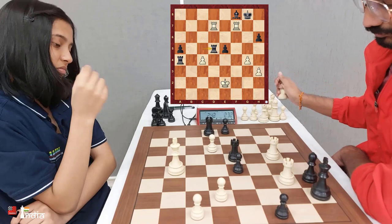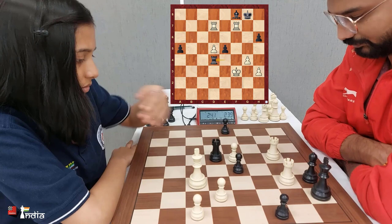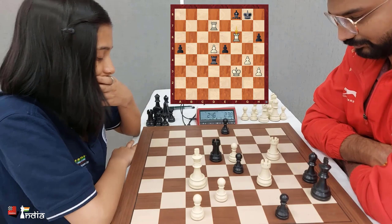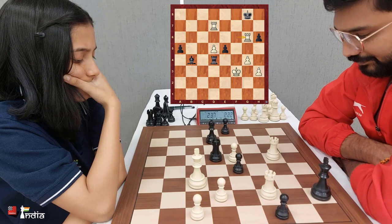Bishop f8, and the knight moves in as well — knight f6. Check is a massive threat, so an exchange is sacrificed. Now Divya has not only two rooks on the 7th rank, she also has a passed d pawn. As you can see Divya is playing with both her hands, but what is important in rapid, blitz, or any chess, is that you play the move and press the clock with the same hand. You can change hands during the game, but the move and the pressing of the clock must be done with the same hand.